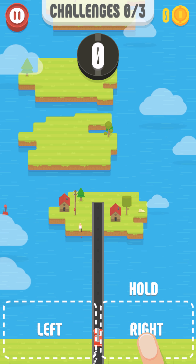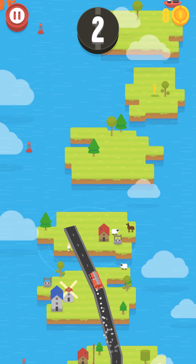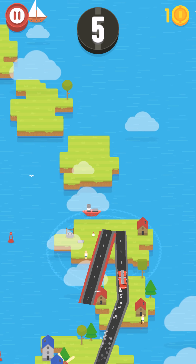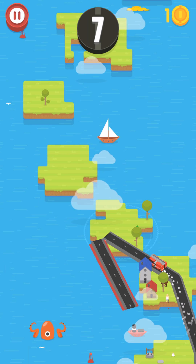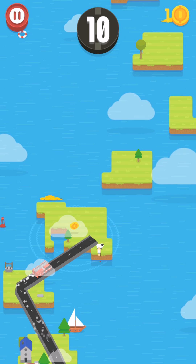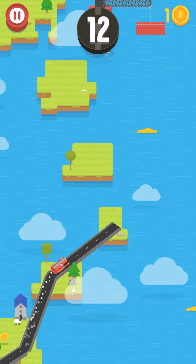I'll give it another try. We can see some houses, some windmills, some dogs, some jeeps, again some houses and windmills. I got a coin. There is a shipyard — of course it's not a Titanic. The objective is clear: to make high scores.